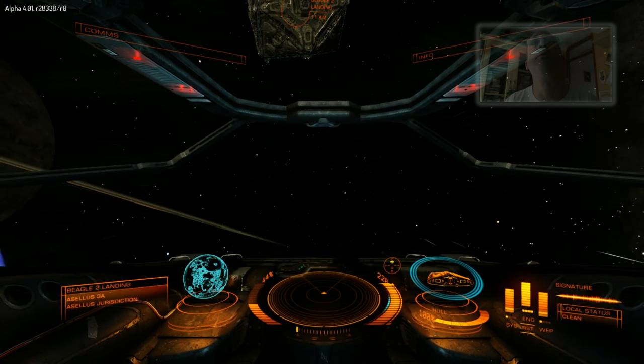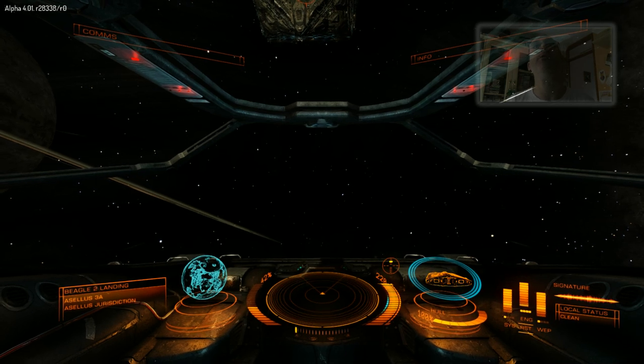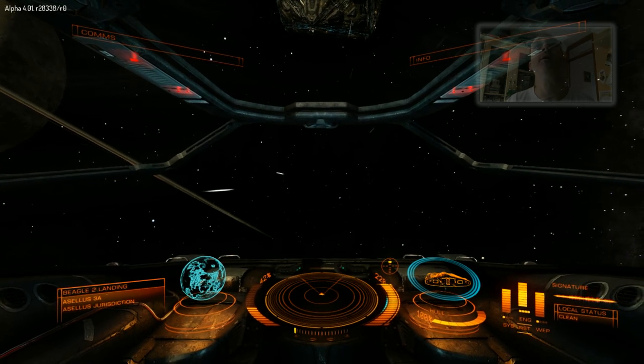As mentioned before, the other way to find the entrance is to look at the rotation of the space station — it can only be one of two sides, and you've just got to work out which one you're going to go to.